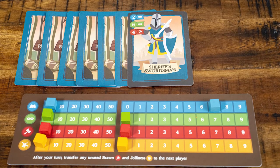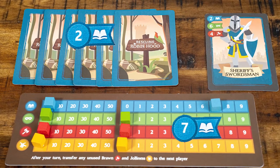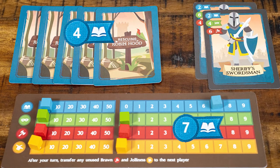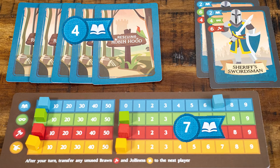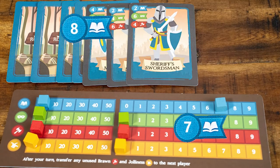Now that you've used any Skill Tokens and Jolliness, you're ready to make an actual attack. There are three different ways you can attack. To attack with Wit, choose one row of guards and attack the first guard on the right. If your Wit is greater than or equal, you successfully outwit them — set them to the side. You can push your luck and reveal and try to outwit the next guard, or discard any guards you've outwitted so far. If you choose to continue, reveal the next guard; if your Wit is still greater than or equal, you can again choose to continue or end. If the guard's Wit becomes greater than yours, you lose and all guards return in order to where they were.